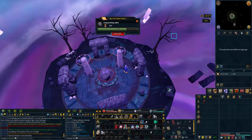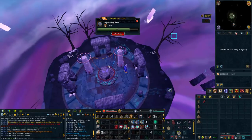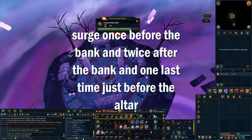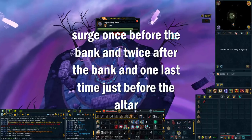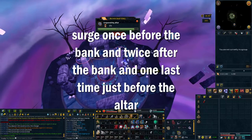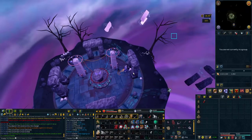You run from the bank to the Soul Altar as shown in the video. You can tell where I'm surging — I would surge once through the first gate and then again through the second gate. When you get to the Soul Altar, go into the fountain and then surge. But just after you surge, put on your Ethereal legs because you need the full Ethereal outfit.